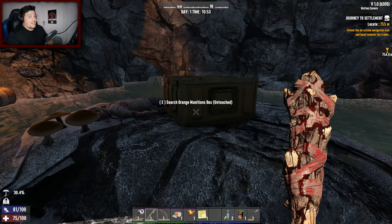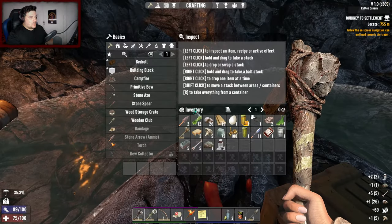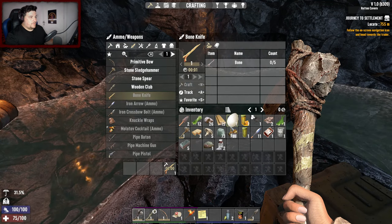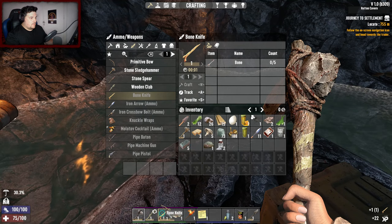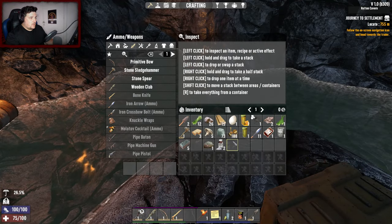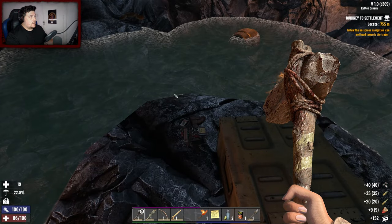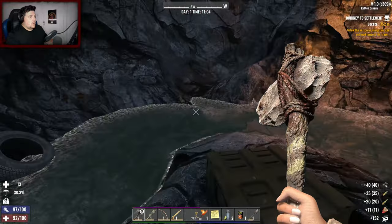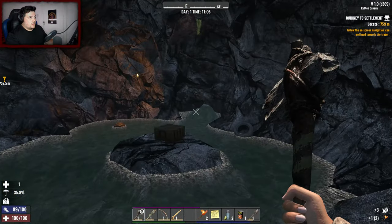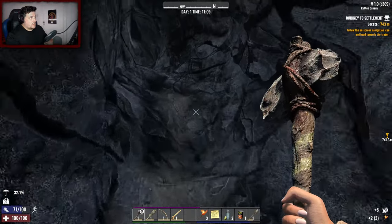I can hear it - that's cool! I'll take the body because I do need some bones. Can I make a bone knife? Get that on the go. I took some damage so I'll use the bandage. A munitions box - pretty good, just ammo in it. We'll take that torch though - torches are really good and really useful right now. Let's find a way out of here.